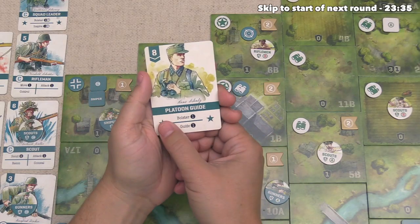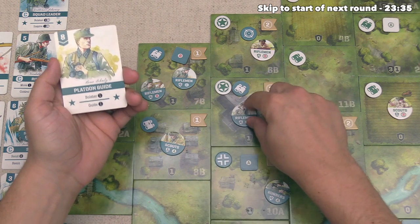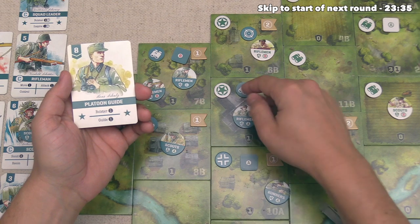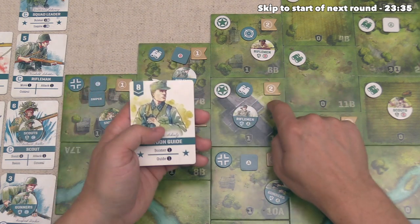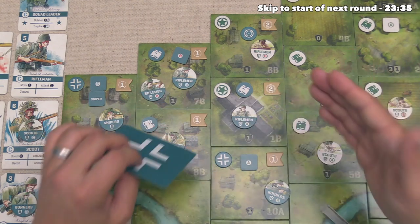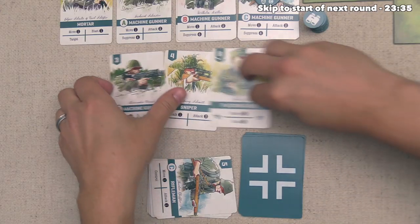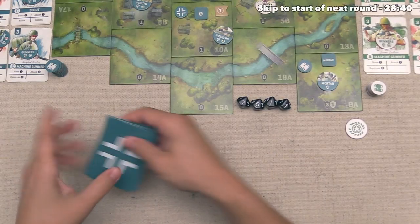For their last action they play their Platoon Guide, guiding Rifleman A right onto this spot. We were able to take control, but right away they're threatening to flip it back. They'll need to control this twice to take these objective points. We could get one of our tokens back here, but at this point we need to focus on doing a lot more damage to the Germans. They're done with their actions and discard all these cards.